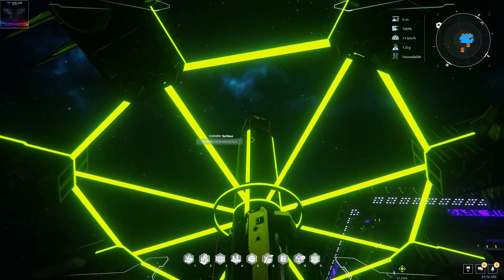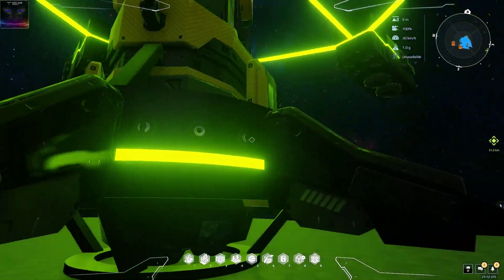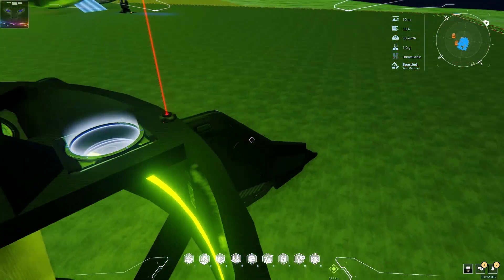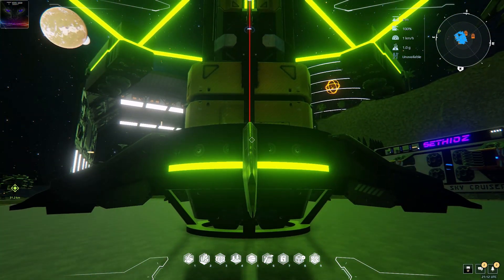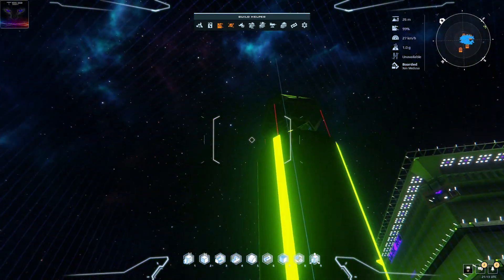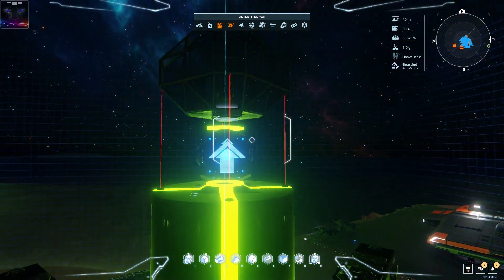The fuel tanks are right there - two big ones. One for the space and the other one for the atmo. If you're wondering how you get into the cockpit, there's an elevator right here. I don't know what's up with that laser, I think I put it as a test. Anyway, it's almost done. I might make tiny changes.